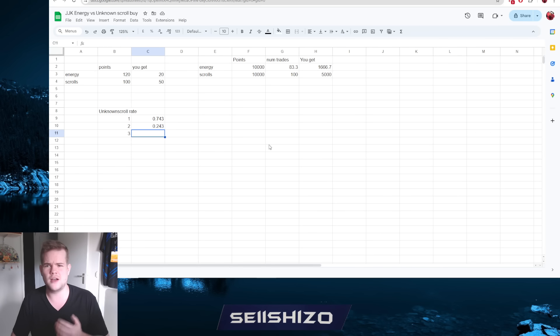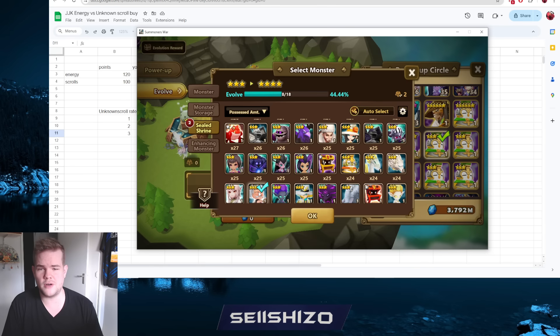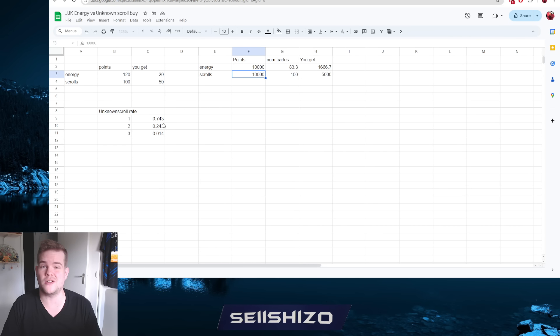You can choose whether to use three-stars for feeding into six-stars; it's a bit more annoying because of skill-ups, but it does work. In-game, each star is worth a point value: one-star = 1 point, two-star = 2 points, three-star = 6 points. For each of 5,000 unknown scrolls at those rates, we get a total of 6,565 star-rating points toward leveling units. If each six-star costs 600 points to create, that gives us about 11 six-stars.